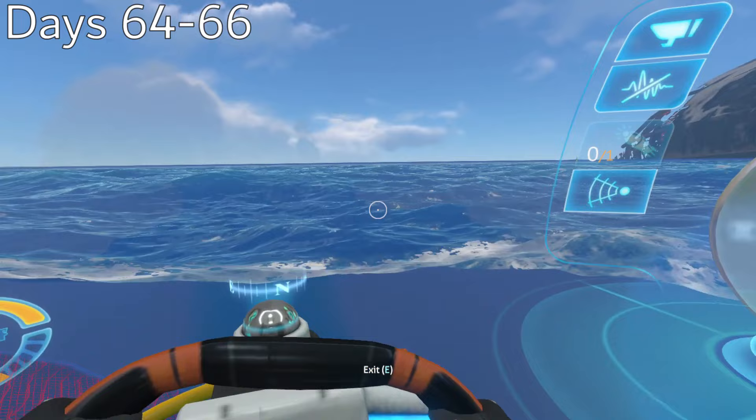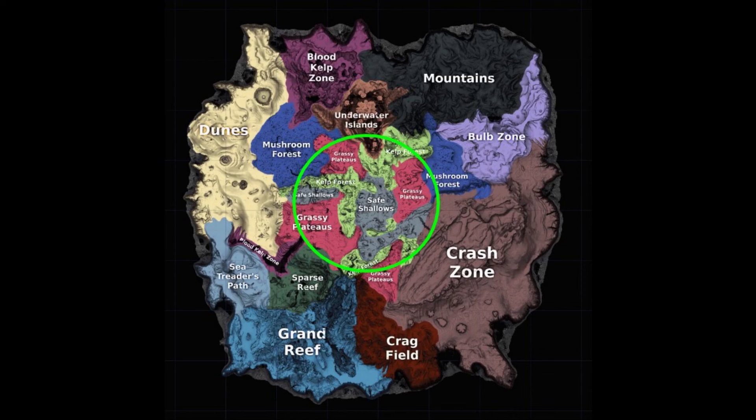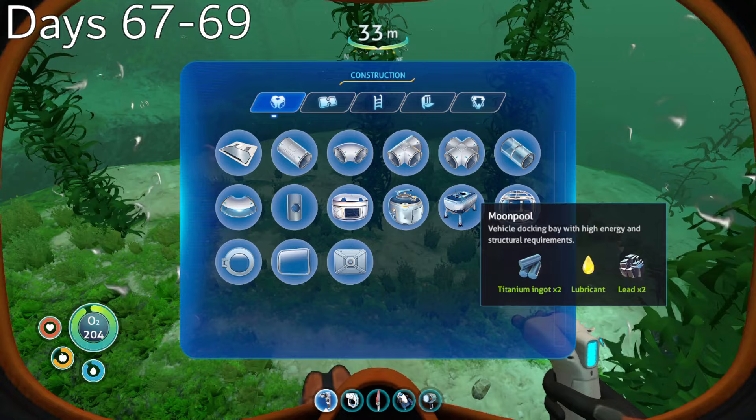Now that I had most of the materials necessary to begin construction, I spent days 64 through 66 searching throughout the map to find a good location for my base. It had to be close enough to the center of the map for ease of access, and since my past two playthroughs had seen me build in the grassy plateaus, I wanted to try living in the kelp forest. I finally found a nice location at the foot of the mountain island in the northern creepvine forest.